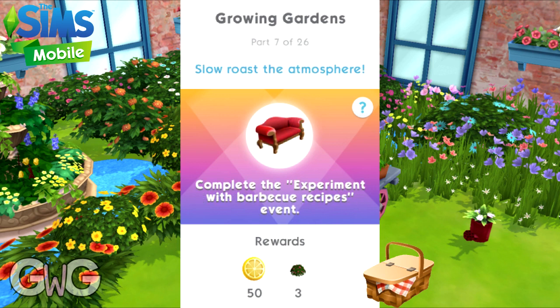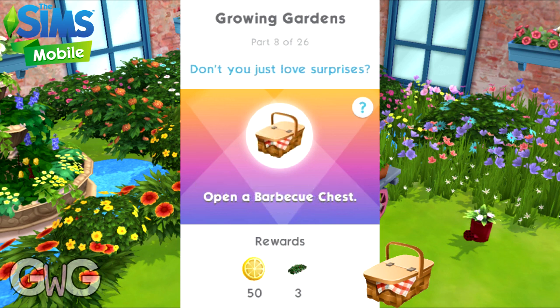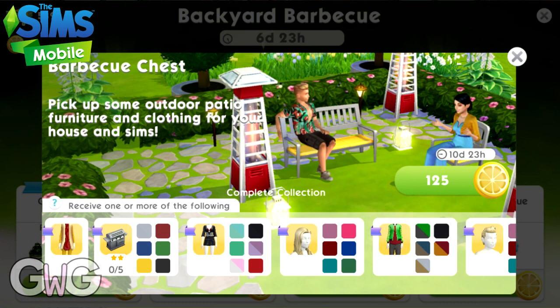Part seven: complete the experiment with barbecue recipes event — select the option on a sofa to start this event. Reward: 50 lemon slices and free large summer accent bushes. Part eight: open a barbecue chest. Click on the button in the corner of the screen, then click on the barbecue chest and spend 125 lemon slices to open it. Reward: 50 lemon slices and free summer shrubs.